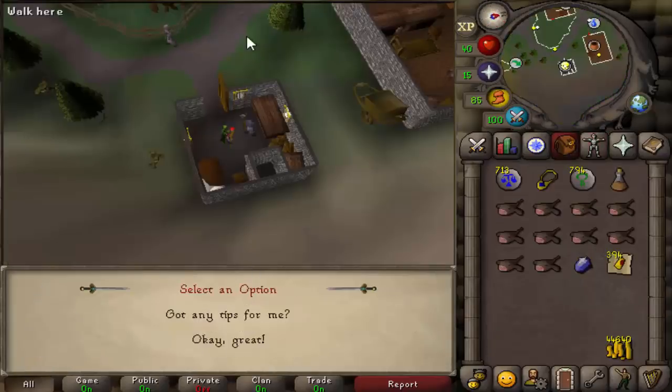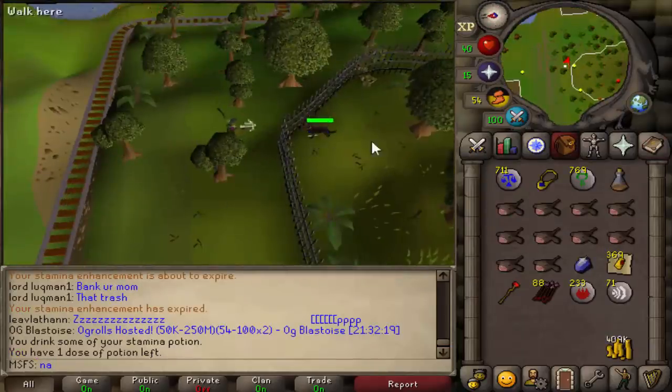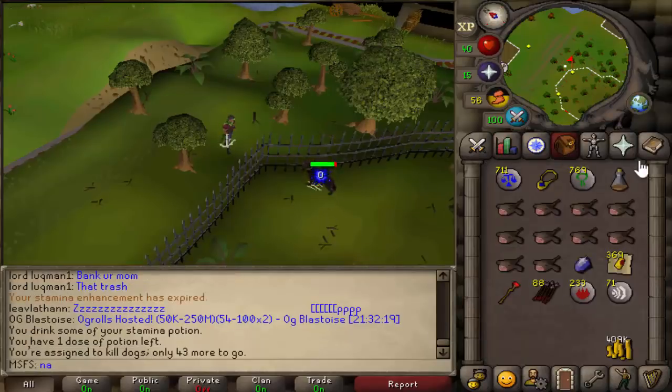First slayer task is dogs. I've actually decided to do level 44 guard dogs north of McGrubber's Woods. I can safe spot them outside this gate, but they are higher level than me, so this might take a little while and we have to get 18 slayer. We have 43 of these and I've got 1k bone bolts — hopefully that'll be enough.